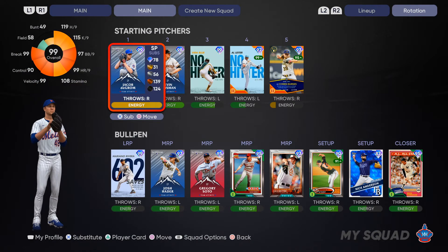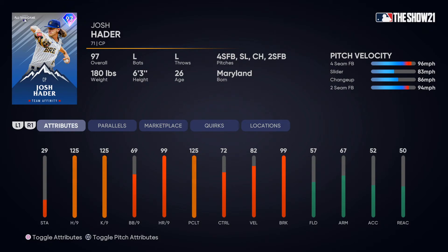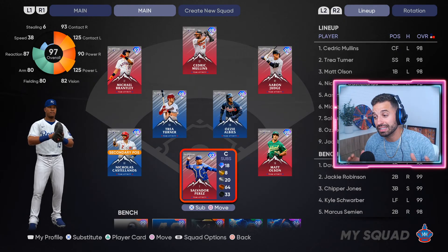Now for the pitching side — the starting rotation. Now that Chapman got demoted to a gold overall, you cannot go wrong with Josh Hader: 125 hits per 9, 125 K's per 9, 99 break, 82 velocity, fastball/slider/changeup combo with a two-seam fastball. He doesn't have outlier but it should play well — a lefty with those splits is great. Gregory Soto: 123 hits per 9, 113 K's per 9, sinker primary with slider, fastball, and changeup — horizontal and vertical break. 99 velocity, 94 break, though control is only 60 with 67 walks per 9, so he might be hard to control.